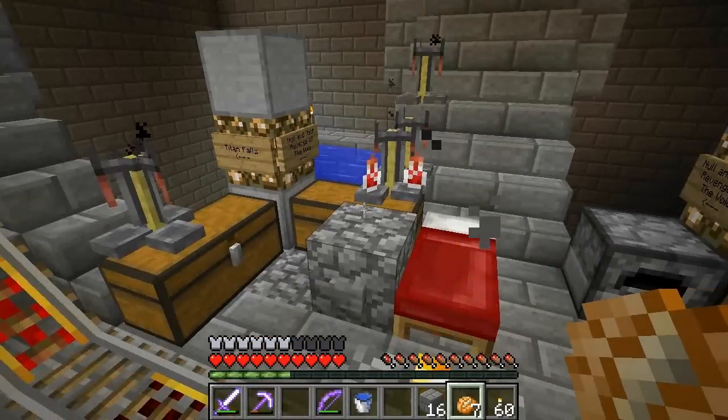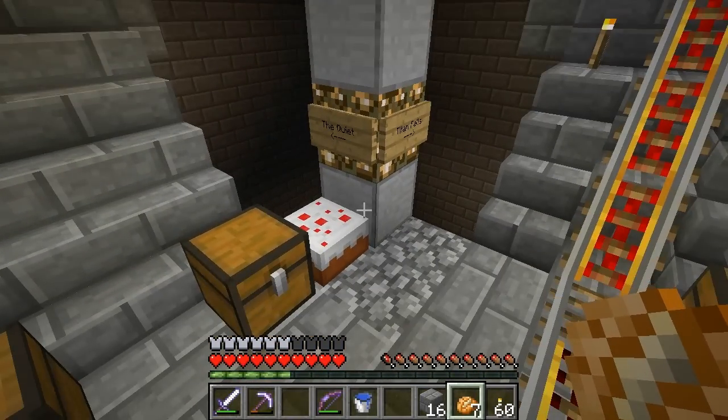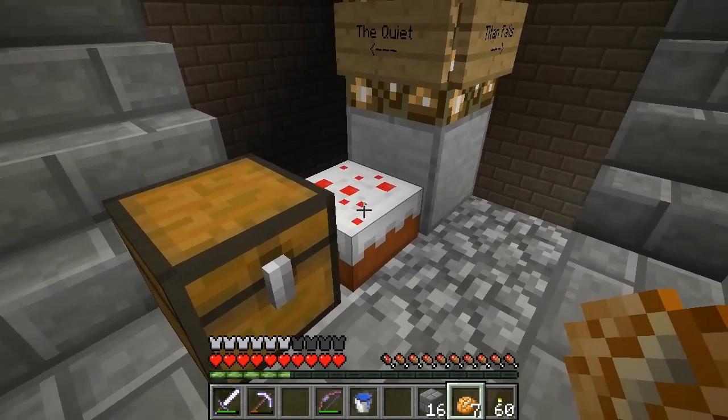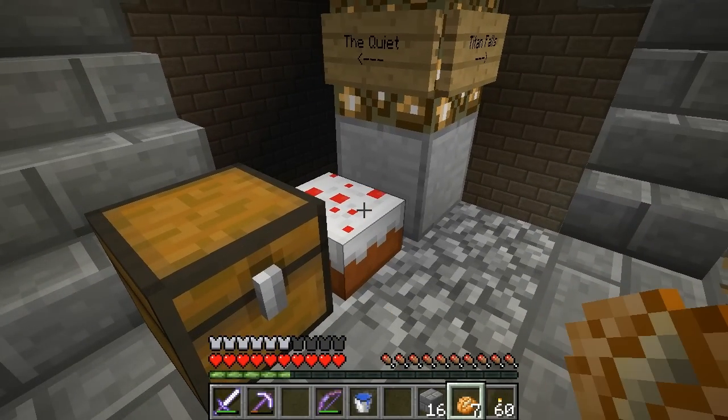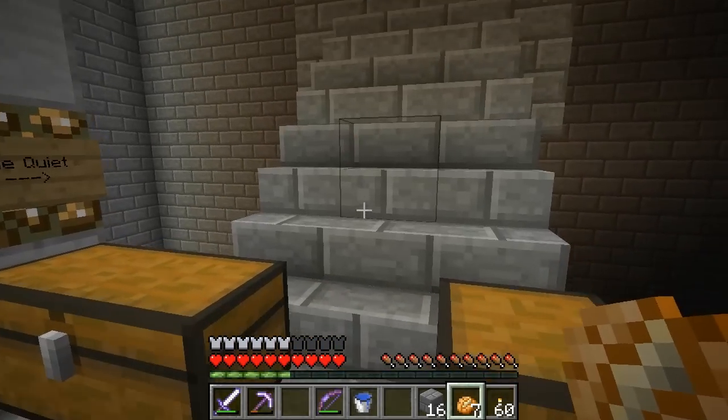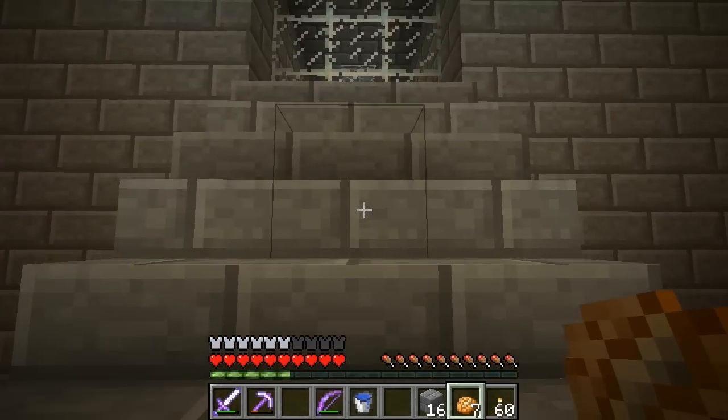To start off this episode, we should recon each of the remaining areas. We still have four wolves to get, and there's only three areas. I presume the brown will be an offshoot of one of the other areas. But we just came from Titan Falls, so let's take a look inside the Quiet to get started.